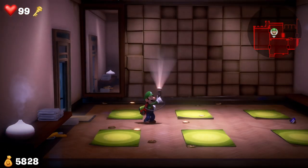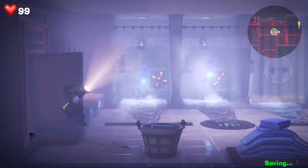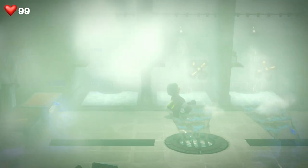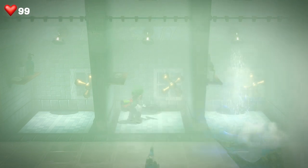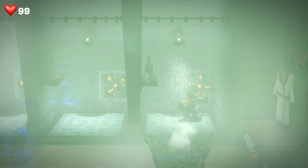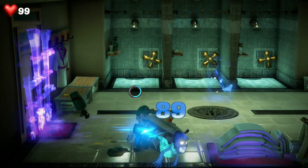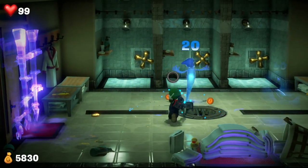After defeating so many ghosts, we're going to need a shower. In this room, head over to the showers — use Luigi, press ZL, and it'll turn the taps clockwise to turn off the shower and make it less steamy so you can see all the ghosts. Turn off the showers and then take out the ghosts — they're just normal ghosts. Flash them with the torch, hoover them up, and slam them into the other ones to make it faster.